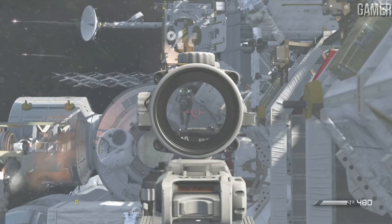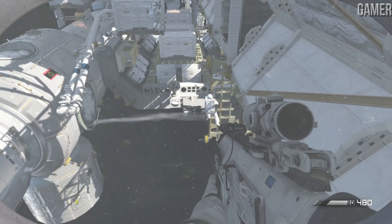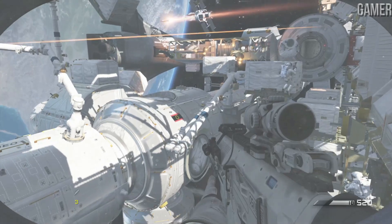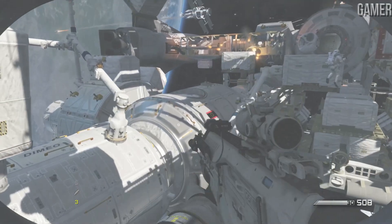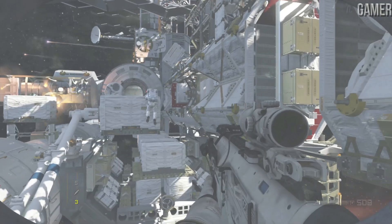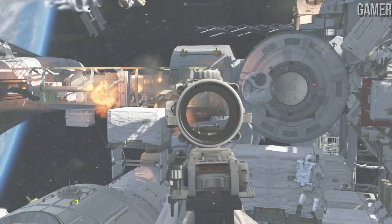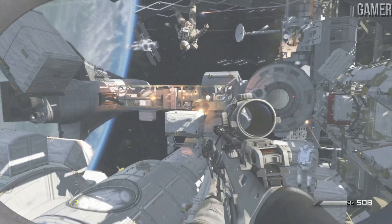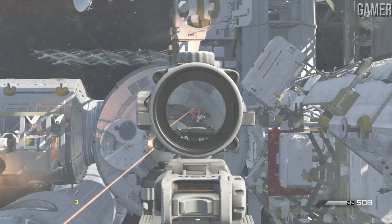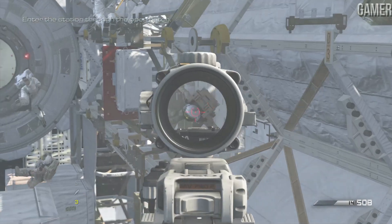Contact one clock! Fire! Fire! Contact one clock! Target down! Attach those targets! Secure the hatch — that's our entrance! Entry secured! Move in!